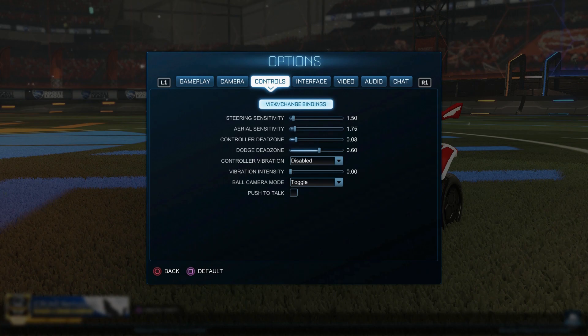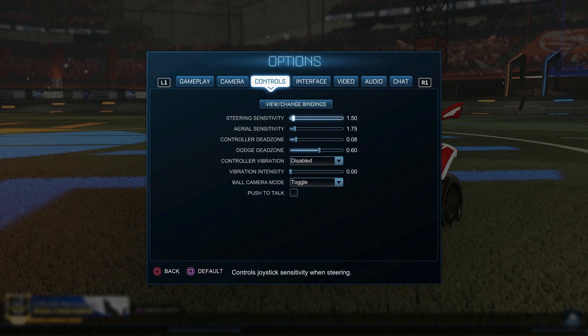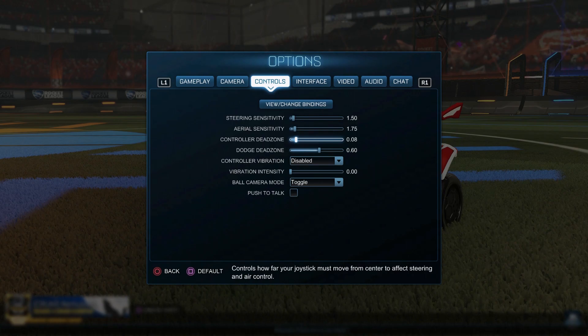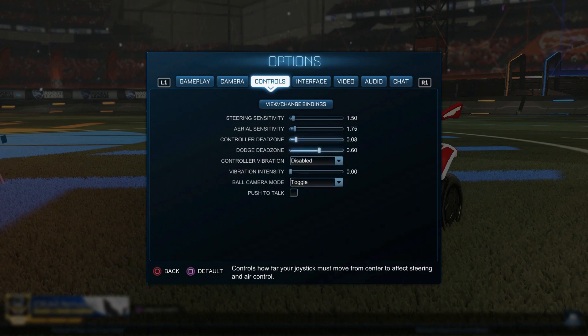Moving on to controls — in conjunction with camera, these two will really maximise your mechanical game and allow you to learn your mechanics quicker. Use all of these settings right here. If you have issues with your camera shaking or your car turning in one direction constantly, increase the controller deadzone value — just keep increasing it until the vibration stops. Dodge deadzone should be quite high because you don't want to be backflipping all the time. Have vibration off.